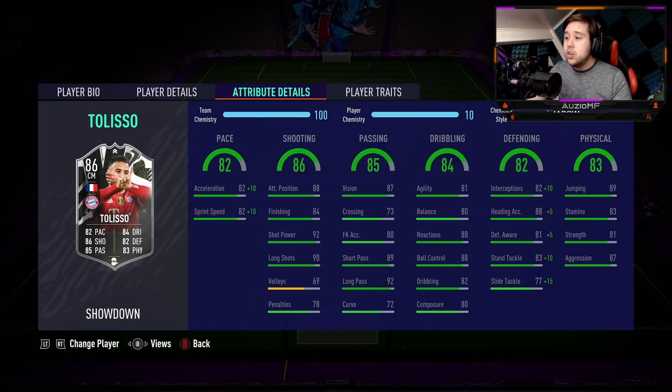The defending: 92 interceptions, 93 heading accuracy, 86 defensive awareness, 93 standing tackling, and 92 slide tackling. You best believe this guy is going to put in a solid tackle. For the physicals, he has 89 jumping, which is really good, but 83 stamina could be questionable since he's going to be running up and down the pitch. He has 81 strength with 87 aggression.